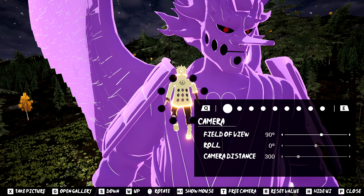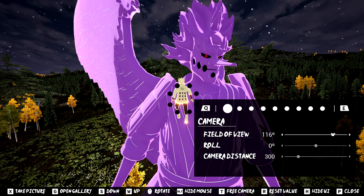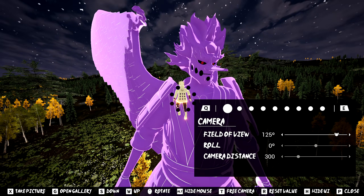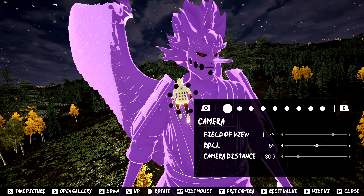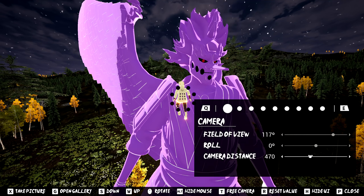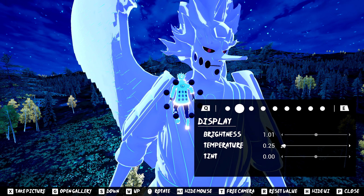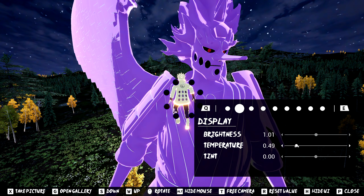I'm going to leave it on default for the most part, but let me just monkey around with it and see what's going on. Feel the view - that's kind of nice. So that just changed the rotation of the camera, camera distance - kind of the same thing as field of view in a way. Next is display - brightness, temperature. That warm feeling for the night sky, I'm feeling that right there. It's kind of that cinematic feeling. The cool temperature - this hits different. We'll leave it on default though.